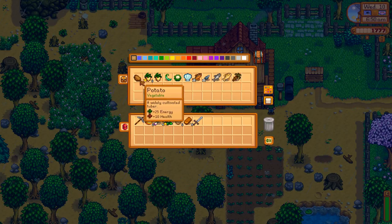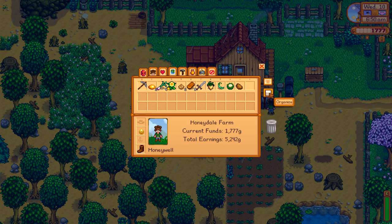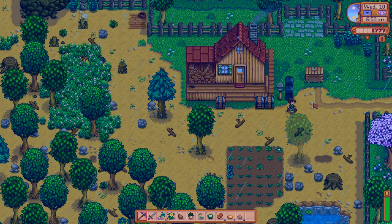Let's get our spring crops for the community center. Now the other day when I thought we were ready to leave, I actually forgot the axe. We have money, gems to sell in order to raise money to upgrade our pickaxe. We have the pickaxe and the copper bars. We have Vincent's birthday gift and what we need for the community center.